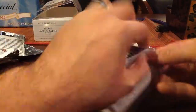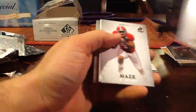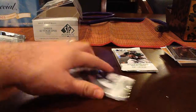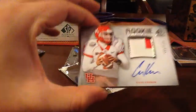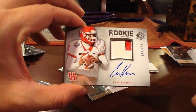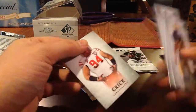Okay, we're down to the nitty gritty of this box — I'm looking for a patch auto. There we go — Case Keenum, out of 885. That's my second Keenum; I can't remember if my last one was out of this case or not, but I pulled it a couple weeks ago. That's cool — out of 885 and it's got two colors from his Houston jersey. I'll always take a quarterback.